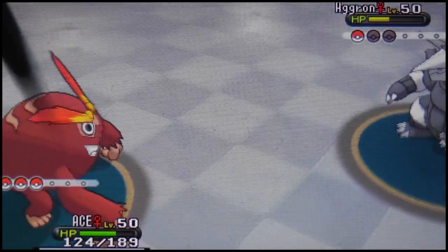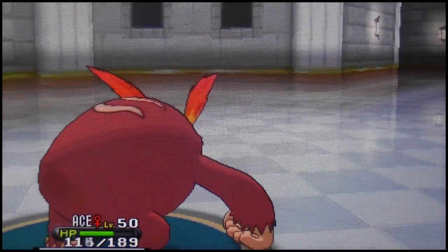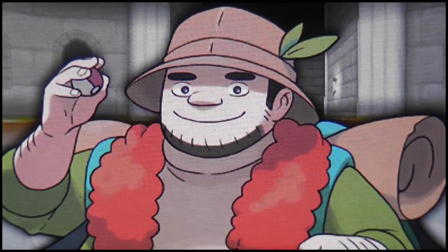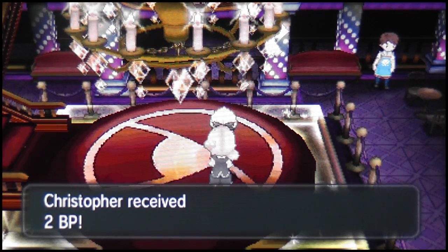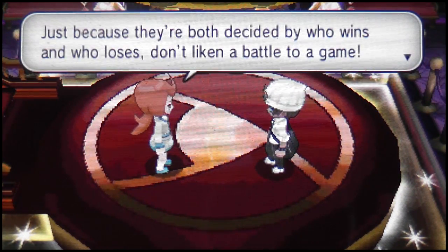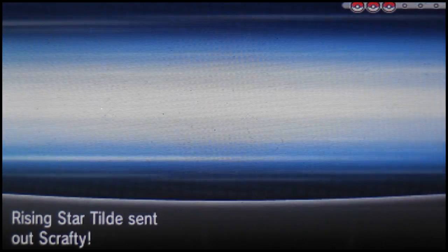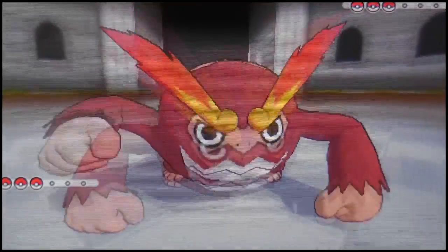I take care of Aggron with Earthquake — four times super effective. Remember: Pokemon that are four times weak to certain moves sometimes carry a berry that covers that weakness, so you can be in for a big surprise. We're now at trainer number six. I don't quite understand the trainer's dialogue, but by the way — English is not my first language, not even my second. It's actually my third language, so sometimes things don't make sense.